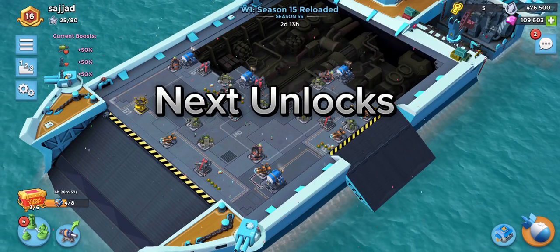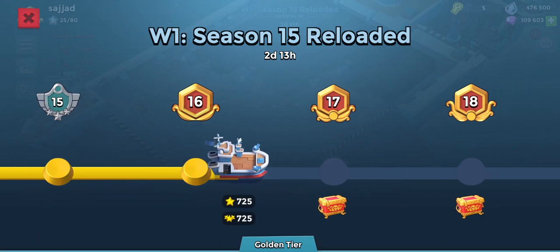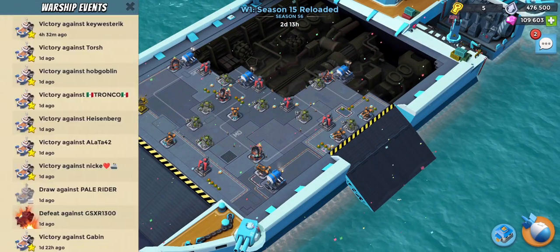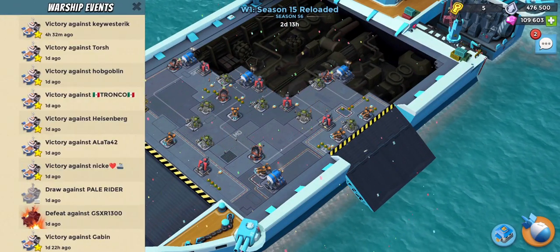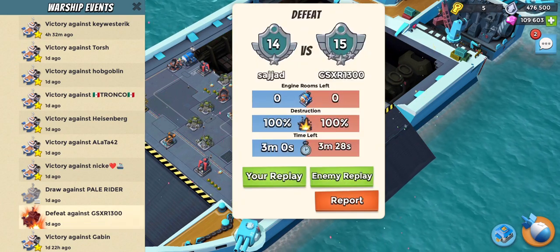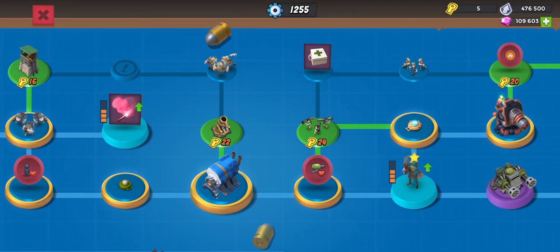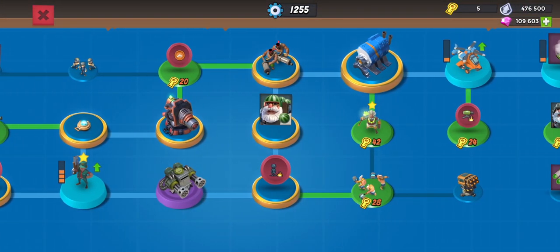Welcome back to a new Boom Beach video. There are only two days left and we're just hovering above gold rank. The log is almost perfect from yesterday with only one loss. Let's see if we can get a win streak going and get that perfect log. We have three chests to collect, and in terms of the tech tree, let's see what we're going to unlock next.